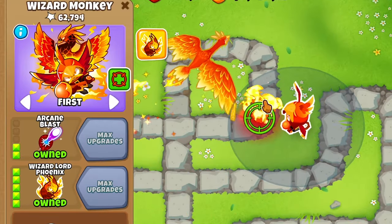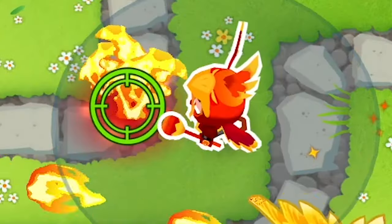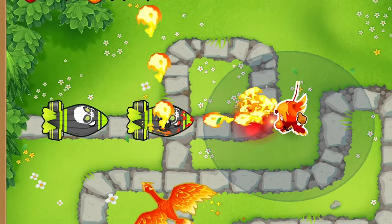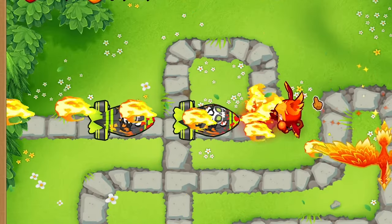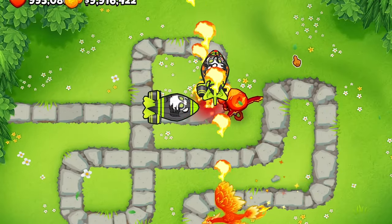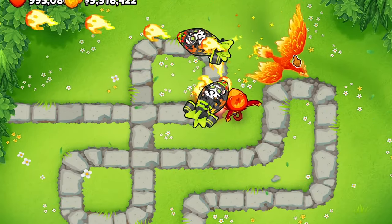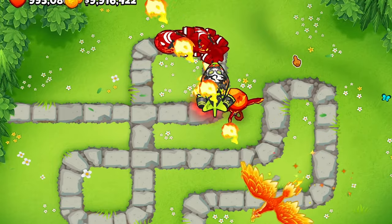You can run him as a 2-5-0 to be able to place down the wall of fire, though that's not really the best. Or very commonly as a 0-5-2 to gain camo protection and increased radius. Overall, being the most expensive fifth tier, I have to give this guy a C tier — bottom of the list right now.